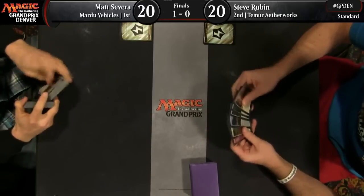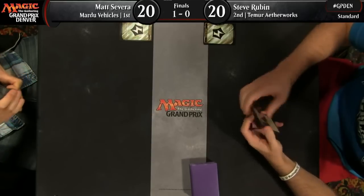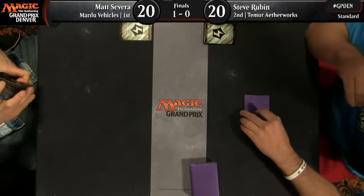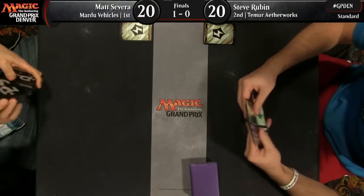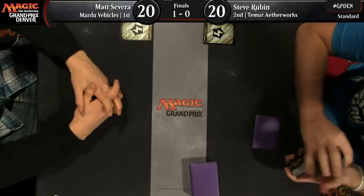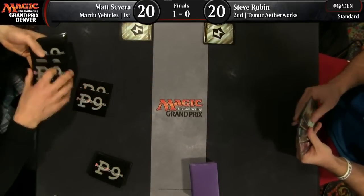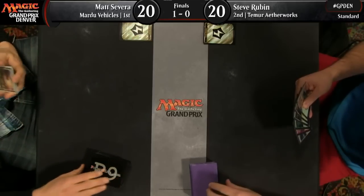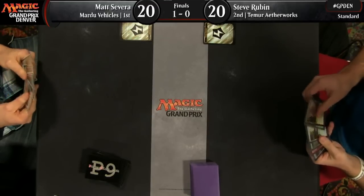Looks like we've got mulligans from both players here. Does this mean Severa's going all the way down to five? He is going to five cards — that can't be good. He can still put together a little one-two-three though. I had a conversation with my teammates about what kind of decks mulligan best. A lot of us tend to think a deck like Matt Severa's mulligans pretty well — you don't need a lot of lands to operate, you just care about having the best possible turns one, two, and three. And Smuggler's Copter is so great at smoothing draws. I wouldn't count Matt Severa out just because he's on five cards.